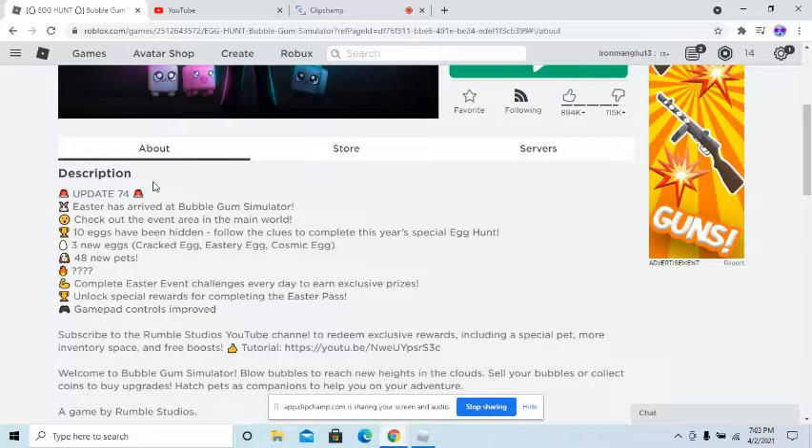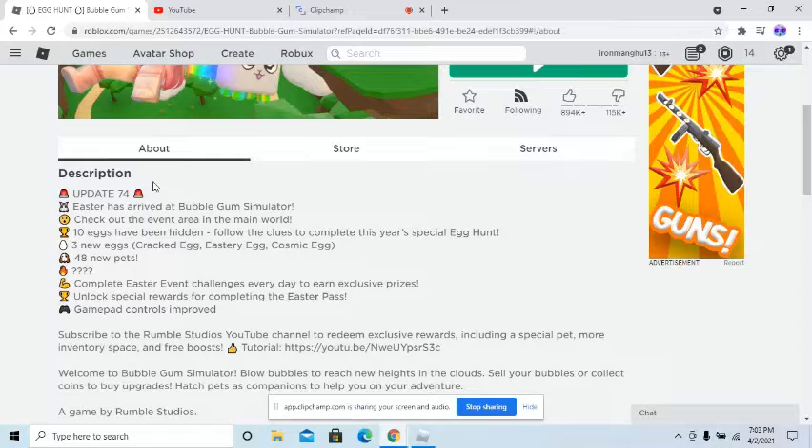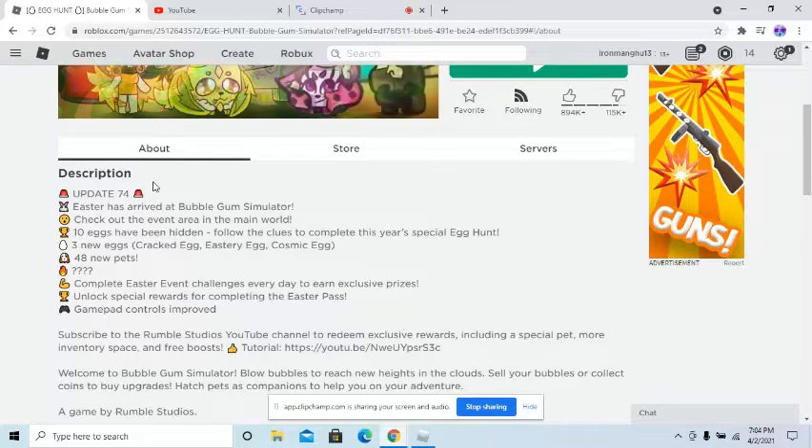Let's go to NapplegamerYT here. The Easter event is finally here, and I'm going to read it real quick. Easter has arrived at Bubblegum Simulator. Check out the new event area in the main world. Two new eggs have been hiding — follow the clues to complete this year's special egg hunt.